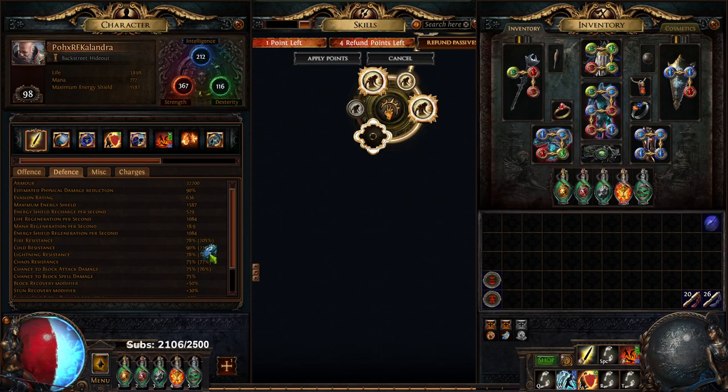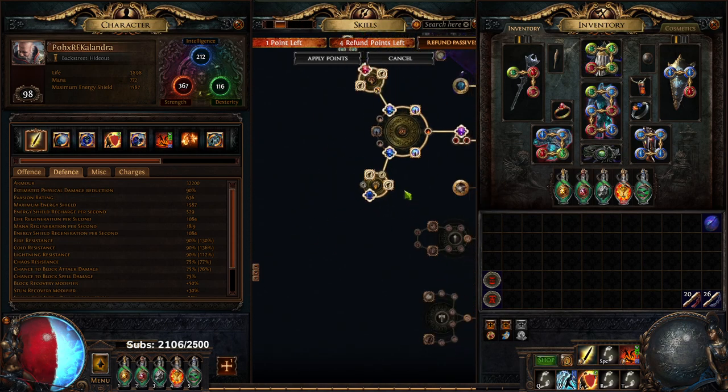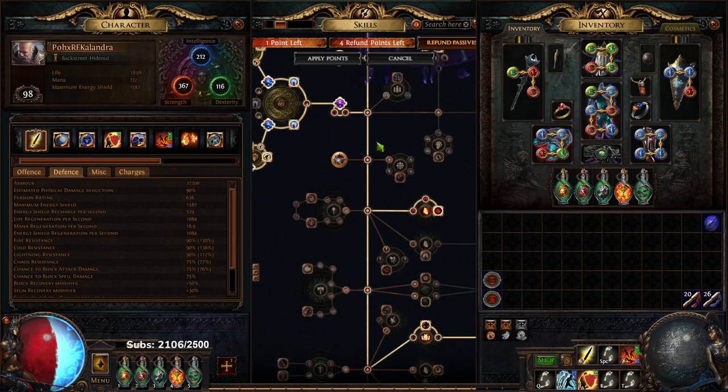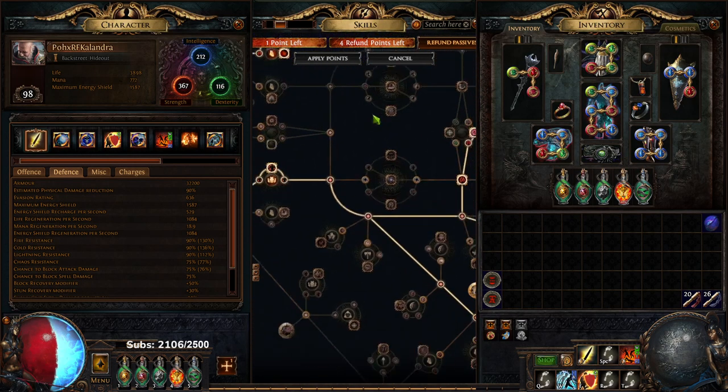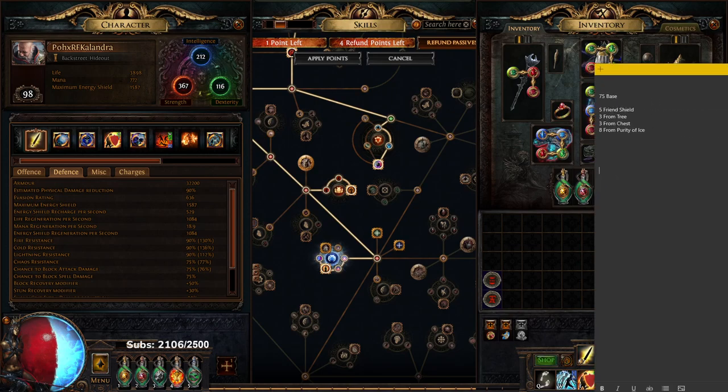So if you notice, I have like 205, 211, 187. You don't have to worry about your chaos. Now in conjunction with how I'm getting everything set up here, I want to go ahead and pay a little bit of attention to my gear and the tree.